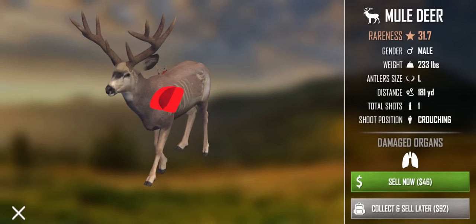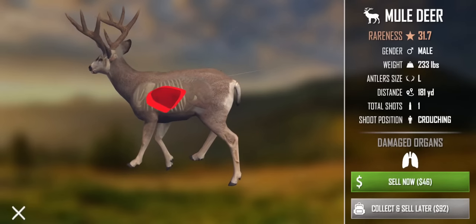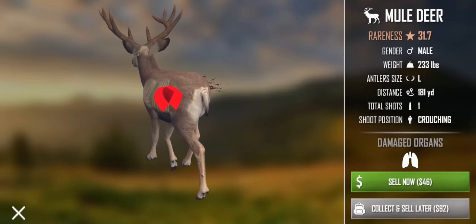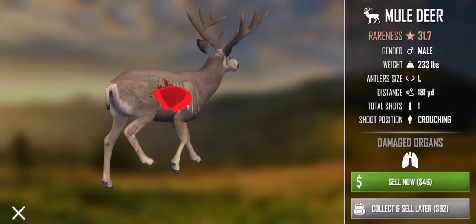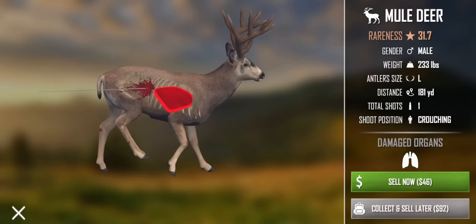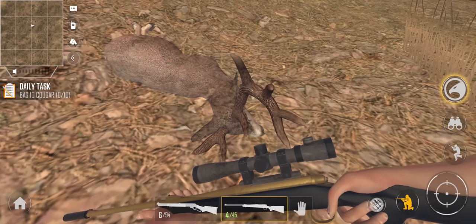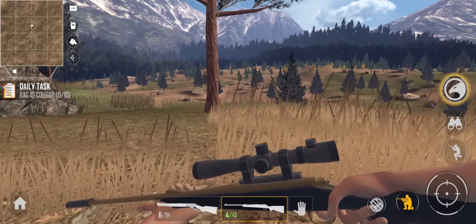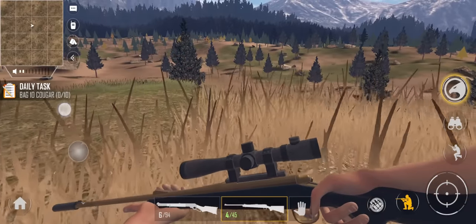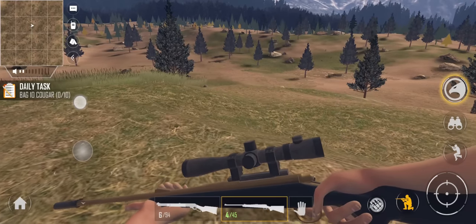We can press the button in the middle to claim it - yeah, that's a mule deer. Not the most traditionally looking mule deer, but I have seen mule deer bucks with this type of rack in real life, so I guess it's not completely unrealistic. It's an interesting one to get as our first kill. Let's collect and sell later - definitely not a bad start. We've got one right down below us - I think we should be able to sneak up and take this guy down as well.